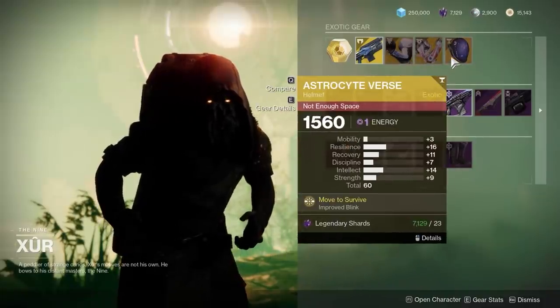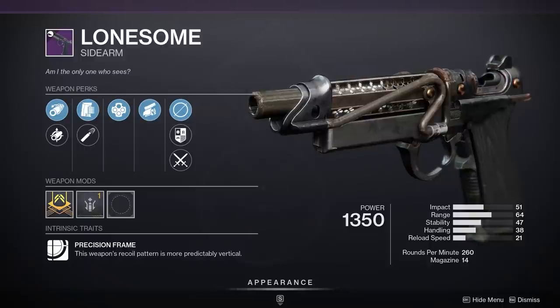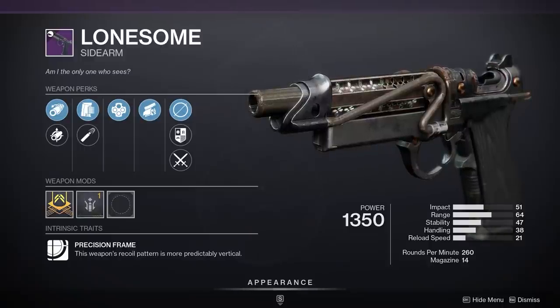The rolls on all three, not really great, TBH. Weapon-wise: Swashbuckler, Lonesome — actually kind of fun in PvP if you got a good melee build.